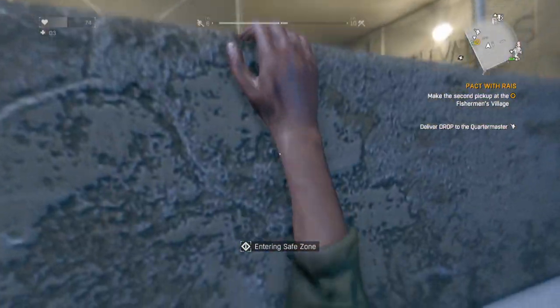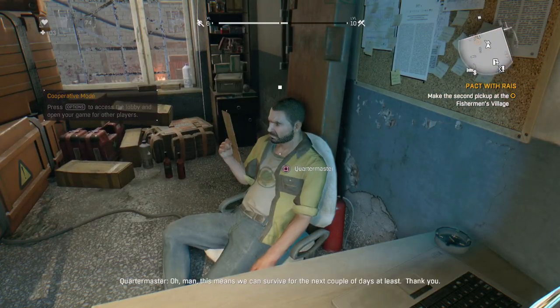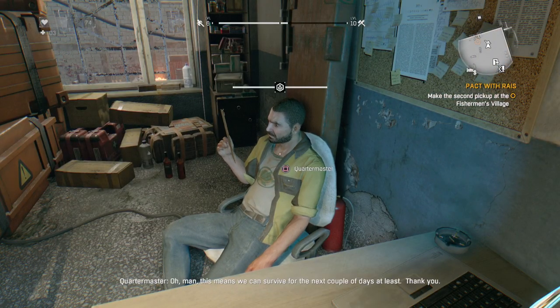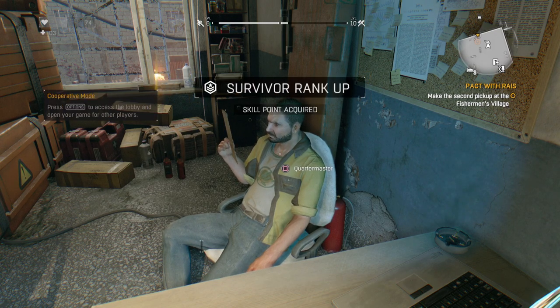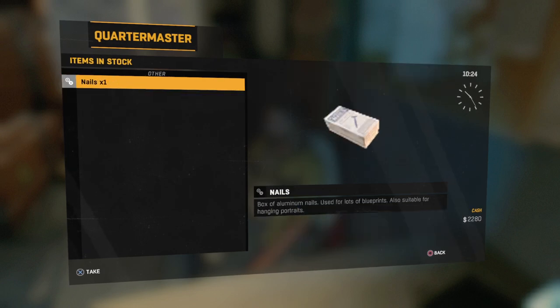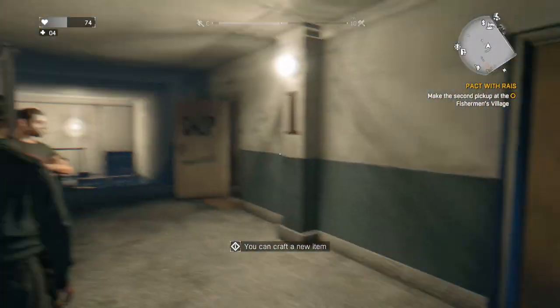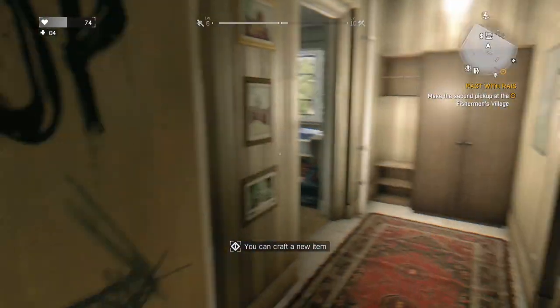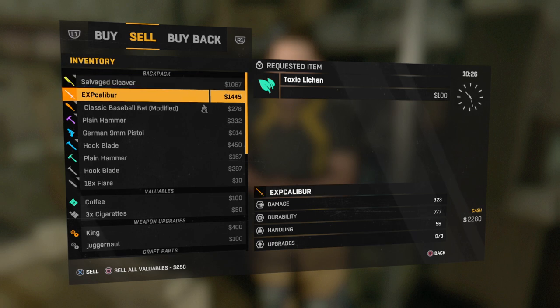Alright — 12,000 experience points, woohoo! Got a hook blade too. So you can sell the XP Caliber when you first get it, and it sells for 1,445. I thought it sold for more than that.